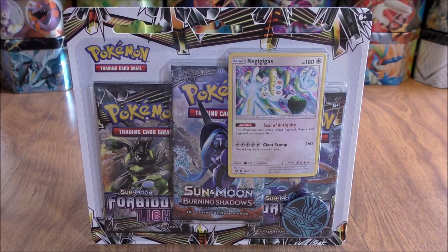This 3-pack blister I did purchase from Troll and Toad for $10.95. The blister pack includes a Pokemon coin, an online TCG code card, and then 3 booster packs — 1 Burning Shadows and 2 Forbidden Light.